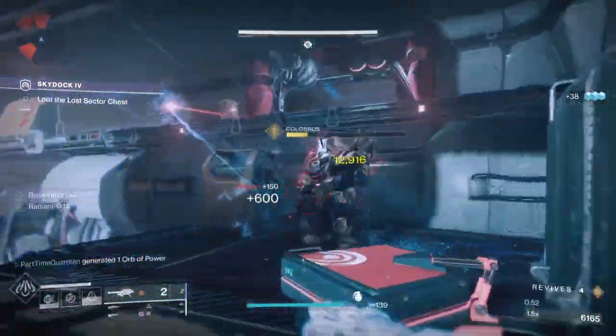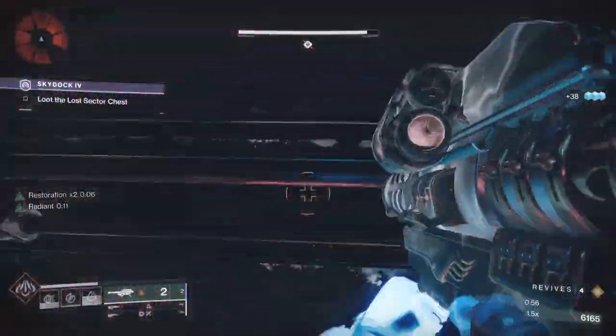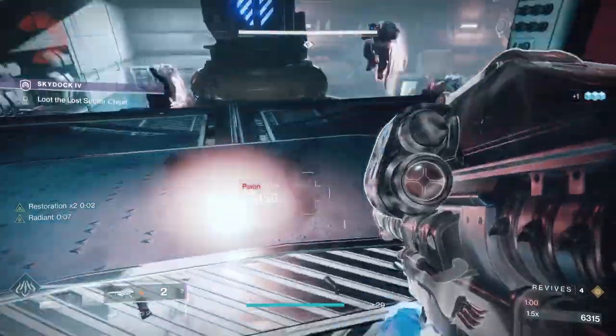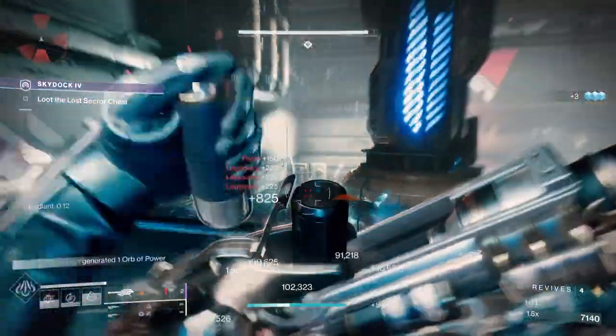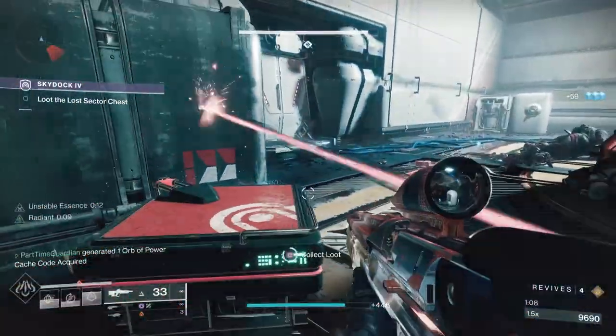You can use Lament, use Gjallarhorn, and basically skip past the Champions to get to the end. This is on Legend, because Legend and Master don't matter as far as chances of dropping Exotics. You have to take an Unstoppable out, then burn the boss, grab the loot, and just loop on this constantly. One to two minute clears are super easy to do.